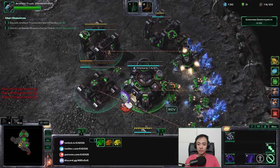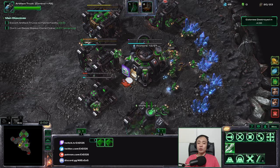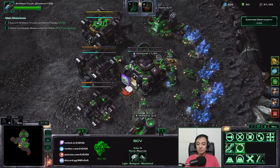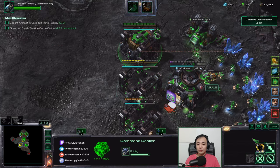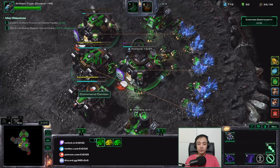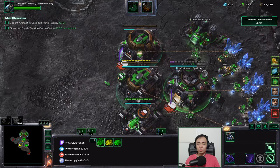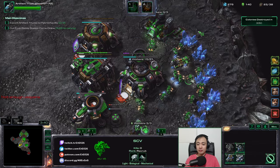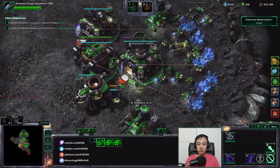I should probably start my starport. The nice thing is I don't need a factory to start my armory for this prestige — it's really neat. Let's start harvesting the gas. Three orbitals on the way. I'm just going to wait for my Duskwings. Got enough gas — there we go. Fusion core. Just rushing straight to battlecruisers, because why not? Duskwings. SCVs.